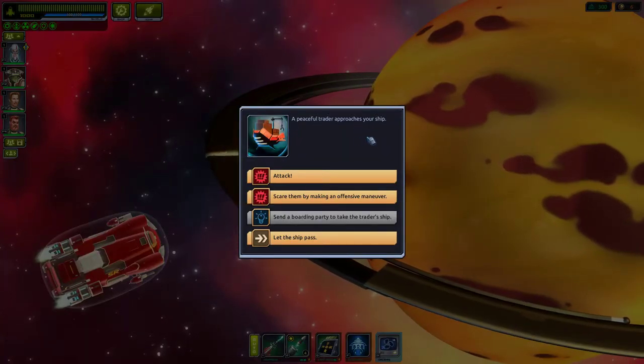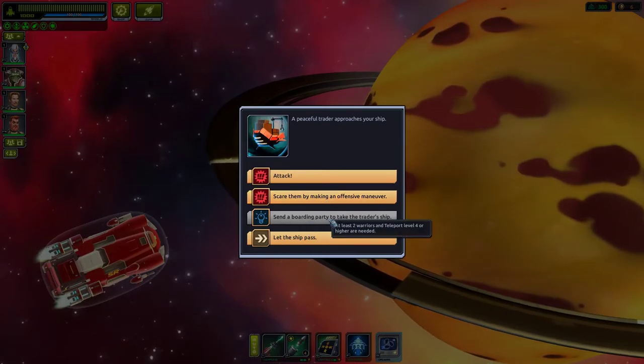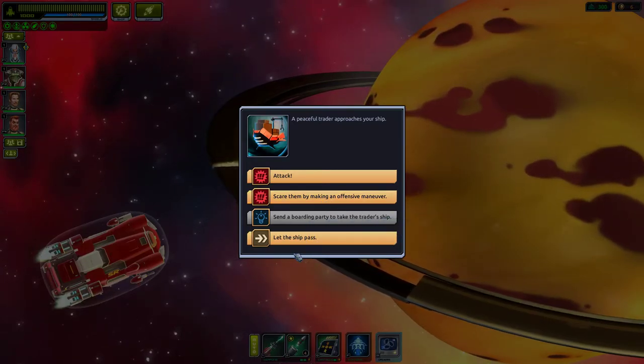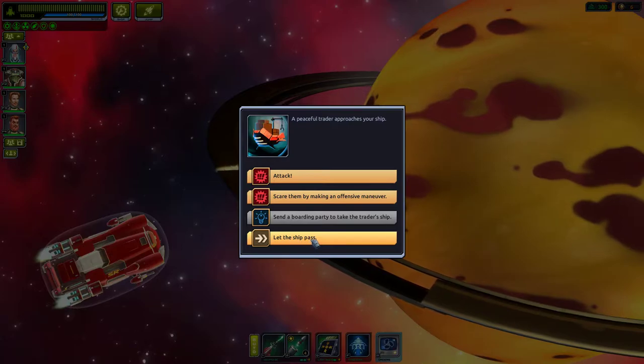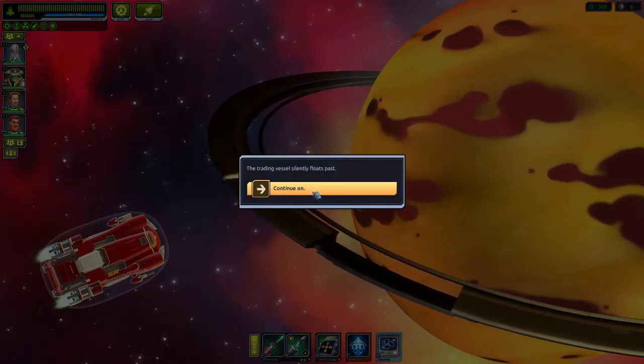A peaceful trader approaches your ship. Options: scare them, send a boarding party to take the ship, or let it pass. We'll let it pass — the trading vessel silently floats by.